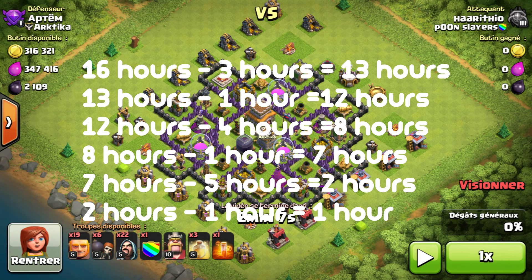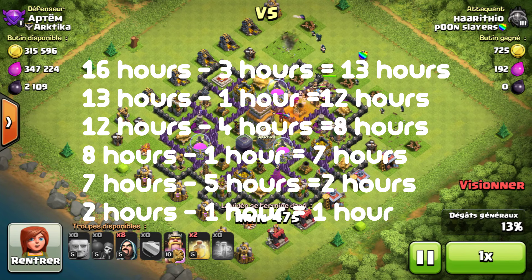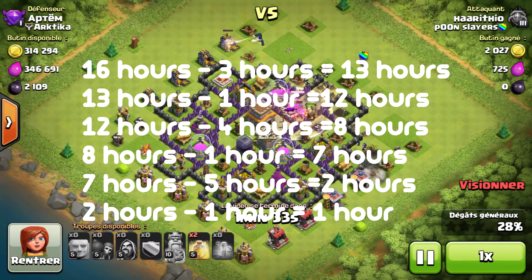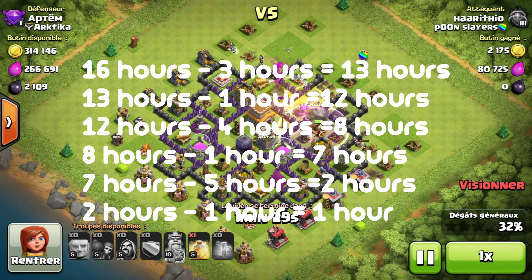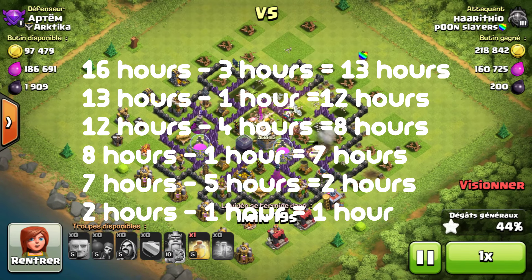What you can see on screen now is the best way to effectively use your shield. If you get 3-starred in an attack, you get a 16-hour shield, and in a high league you're pretty much going to get 3-starred over and over. With a 16-hour shield you should already have troops trained. The first time you attack that minuses 3 hours, giving you 13 hours remaining. You then train your troops, which takes an hour, leaving 12 hours. Attack again and you lose 4 hours, leaving 8 hours. Train until 7 hours, then attack — that's 5 hours off, leaving 2 hours. Train for 1 hour, leaving 1 hour of shield remaining.